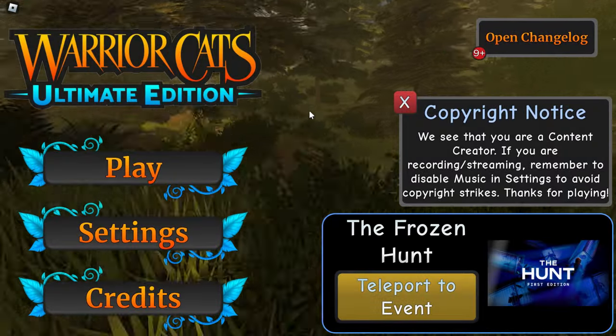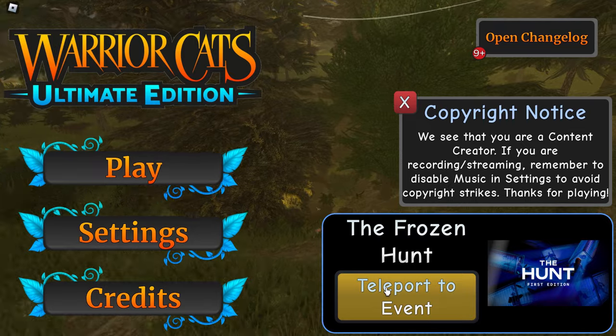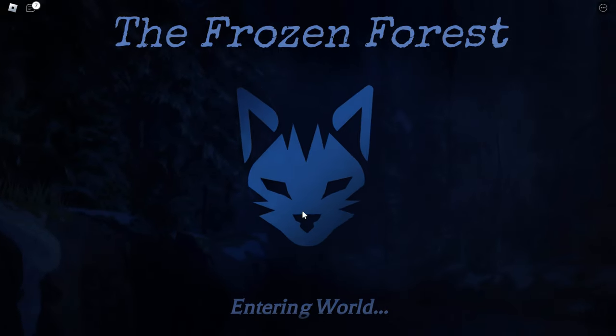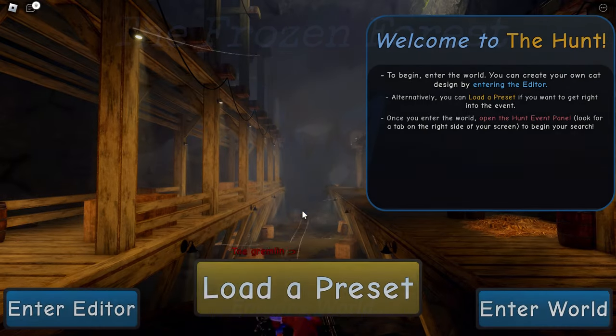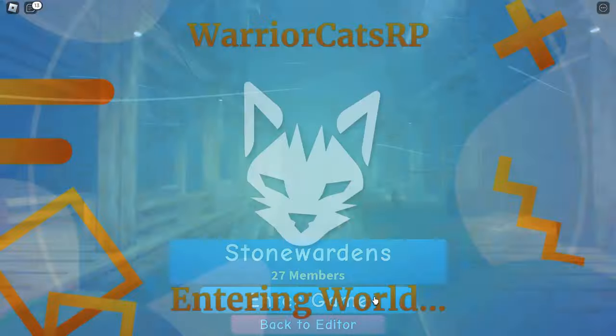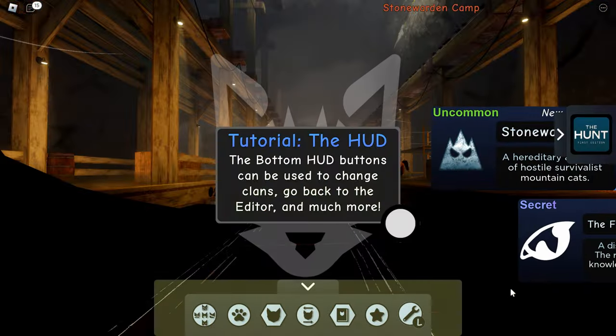Here we are on the game, Warrior Cats Ultimate Edition. What we're going to do is teleport to the event — it's called the Frozen Forest. This is what we're playing to get the hunt badge. What you want to do is just click on Enter World. If you want to customize your animal, that's something you can do, but to be honest I really couldn't be bothered.